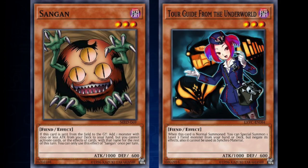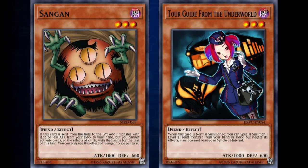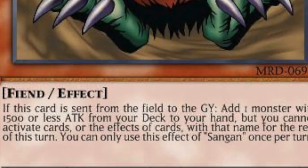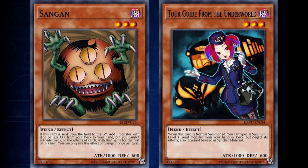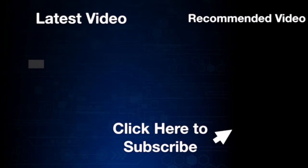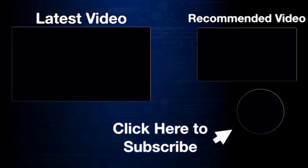There's another subcategory of trigger effects we should mention, which are mandatory and optional. A mandatory trigger effect is an effect that, if the condition is met, must be activated — such as Sangan, which when it is sent to the graveyard, you must activate it to add a monster from your deck to your hand with 1500 or less attack points. You can tell it's mandatory because it says 'when this card is sent' — it does not have the word 'can' in it. 'Can' is a word indicating that something is optional. An optional trigger effect would be Tour Guide from the Underworld, which says 'when this card is normal summoned, you can special summon a level 3 Dark Fiend from your deck' — but you have the option to not do that. In the next video, we'll be discussing the first of our summoning mechanics, which is the Link Summon.